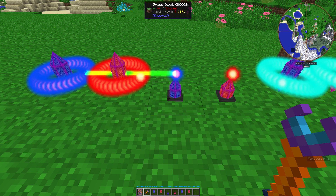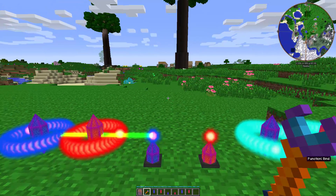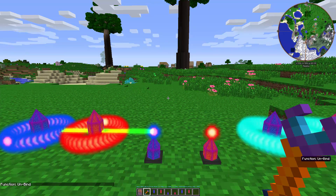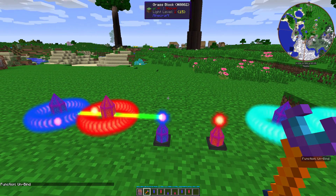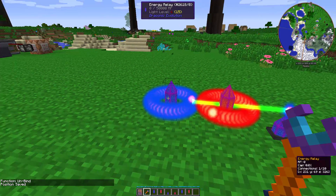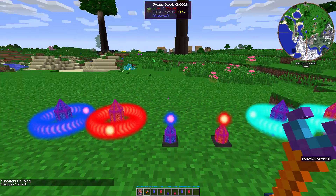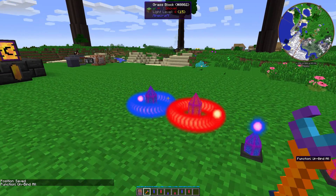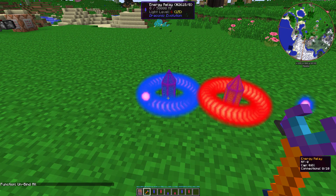It's not much, but it can hold something. The other functions of the crystal binder are that you can unbind stuff by shift right-clicking to change the mode. It changes to unbind. You right-click whatever you want to unbind, then the relay, and it'll unbind. You can also unbind everything by clicking unbind all, and everything that's bound to this relay will unbind itself.